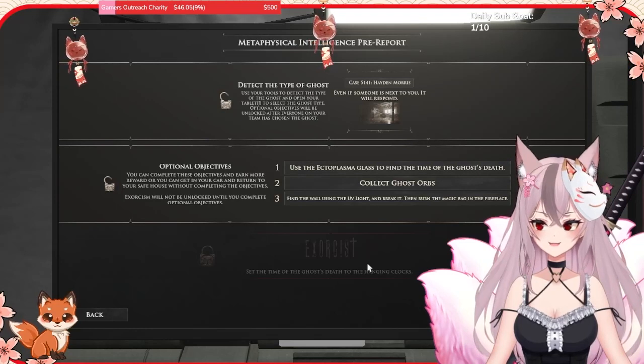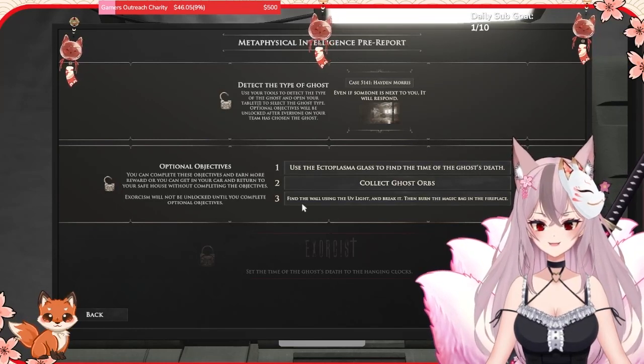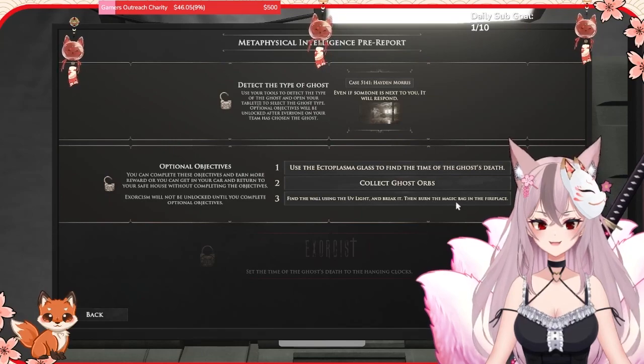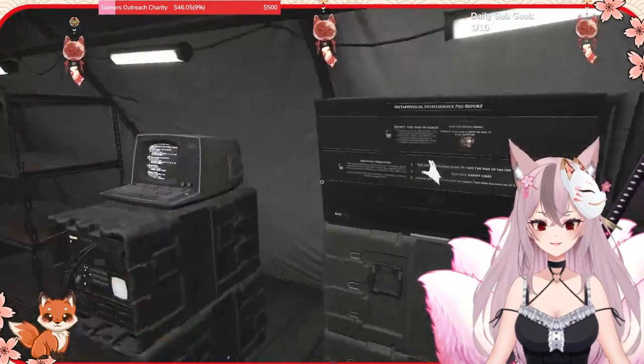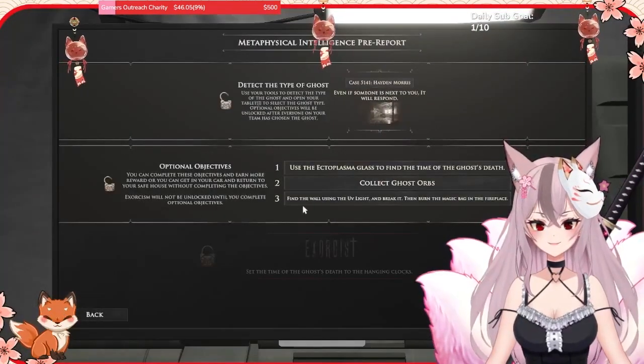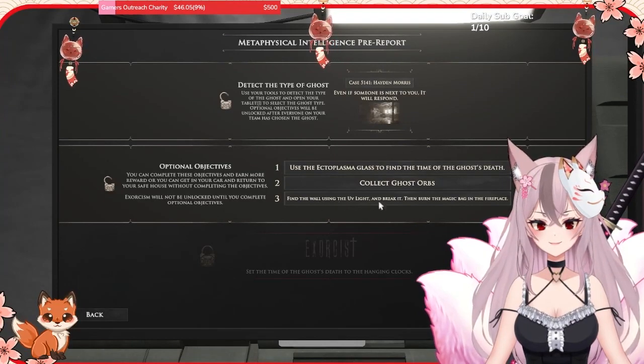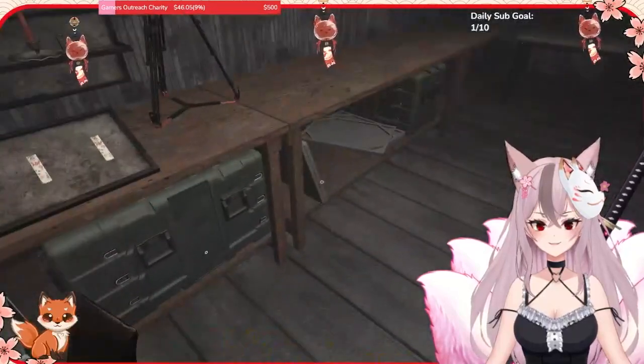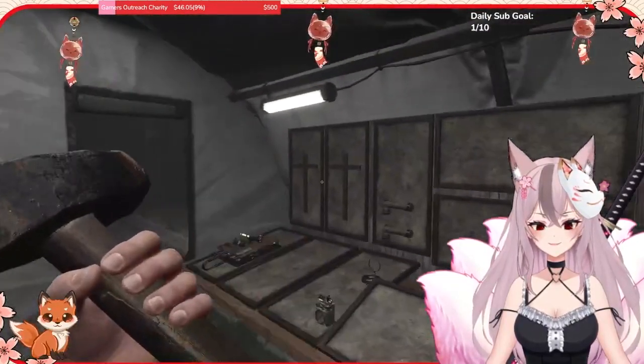Hello YouTube, today I'm gonna go over the new objective in Demonologist: the sledgehammer and how to do it. On the objectives wall it says find the wall using the UV light, break it, then burn the magic bag in the fireplace. First you're gonna grab your sledgehammer and grab your UV.